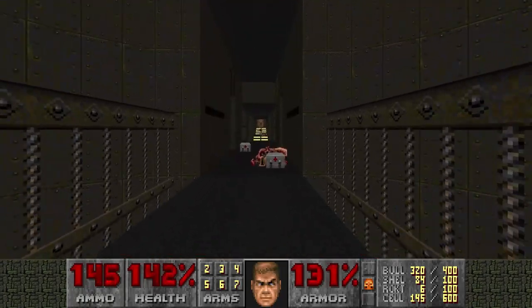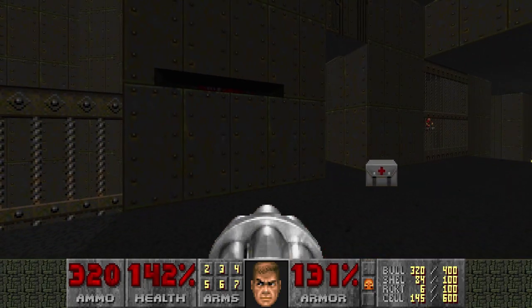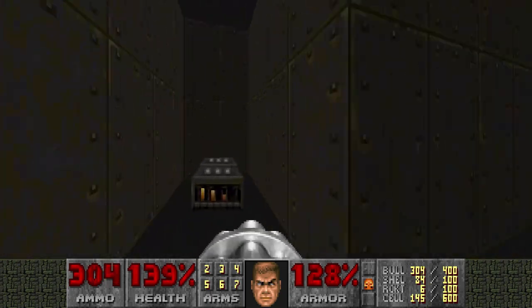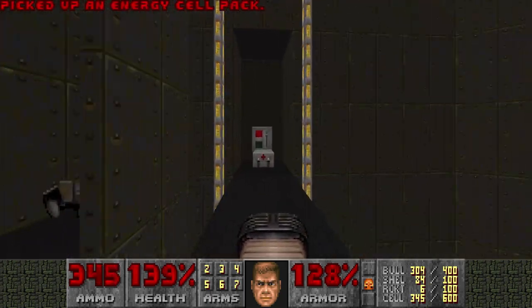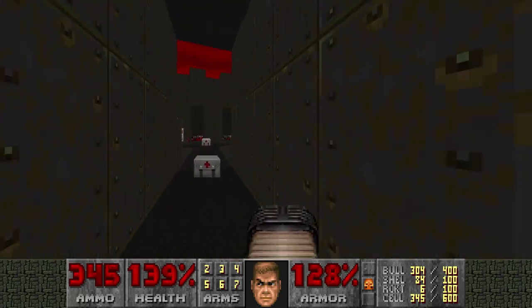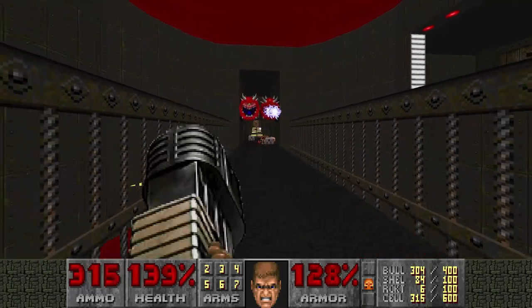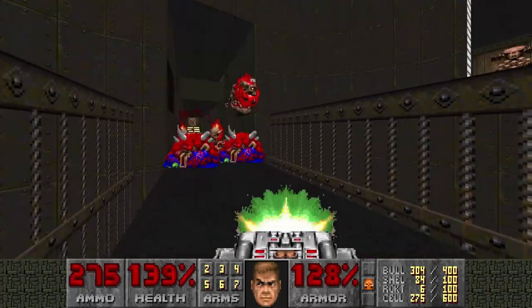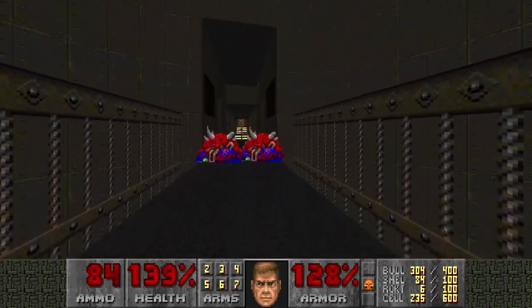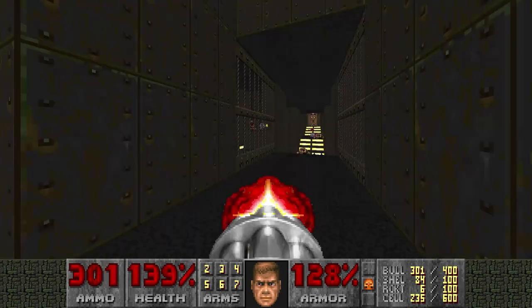Okay, that's all the Chaingunners. There are two Cacodemons and Pain Elementals you can kill in advance. But I think that's quite boring so I'll just kill them the normal way. So I'll press this switch — now they are revealed. Actually, I have a BFG. What the hell? I forgot Plutonia has BFGs. They're very rare.